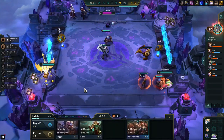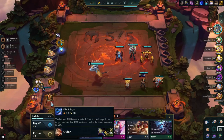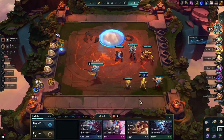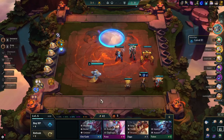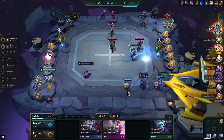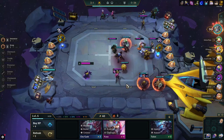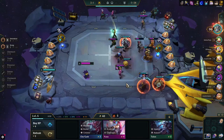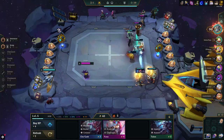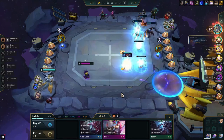For our items we have the Last Whisper and we got the IE from Scrap. We also got a BF sword which is gonna be IE later, and another BF from Carousel which will probably be Giant Slayer later — but could also just be Zeke's. BF is a pretty flexible item and you can make a lot of items with it. You could also make GA if you were to pivot into Yoni or Urgot. Our carry items are pretty much done, so we should probably focus on some frontline items.